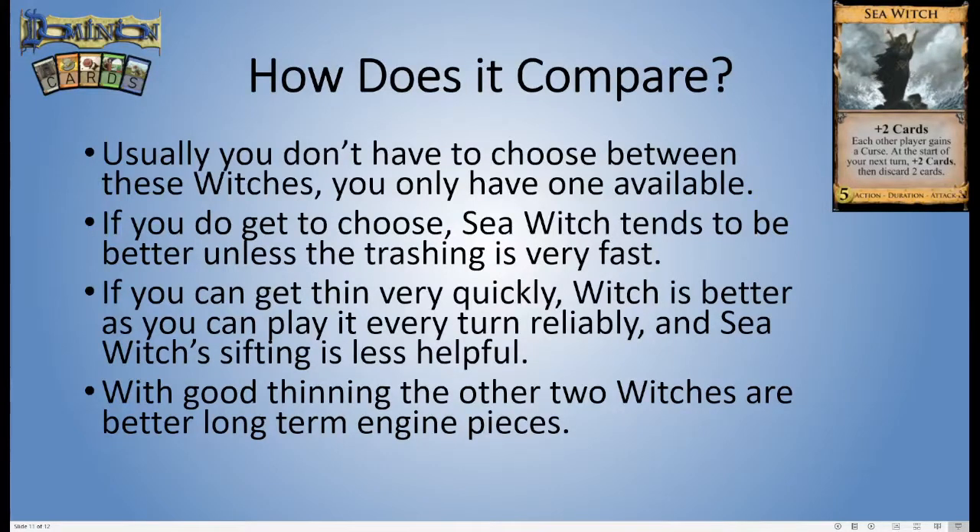Also, if your deck gets very thin, the draw-to-discard sifting effect of Sea Witch is less useful because you're not going to be finding bad cards to discard past. And with good thinning, once all the junk has run out and everyone's trashed it, the other two Witches just make for better engine pieces long term. If you take away the cursing bit because all the curses ran out, Sea Witch is just a worse draw card than Witch and Old Witch — Old Witch is much better as plus three cards.